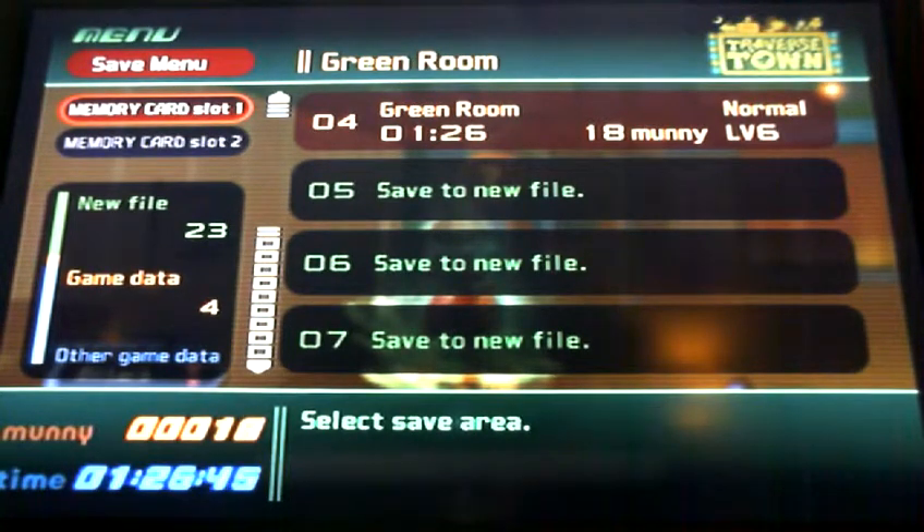Welcome back to more Let's Play Kingdom Hearts. Last time we learned about what these little creatures are called - they're called the heartless. It seems that Donald and Goofy are looking for the keyblade, which is the name of our weapon, so it looks like they're looking for us.